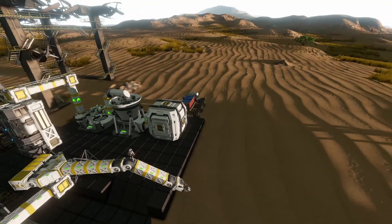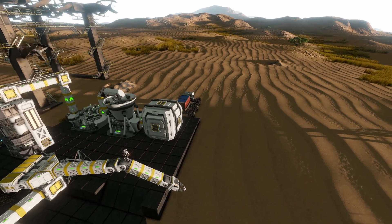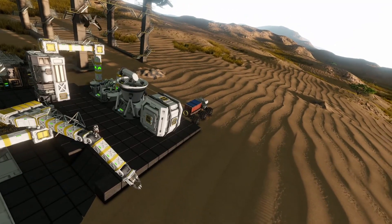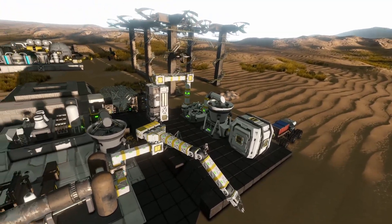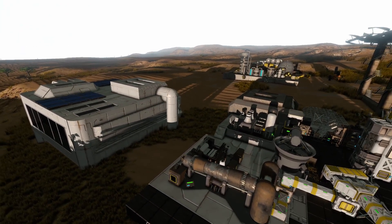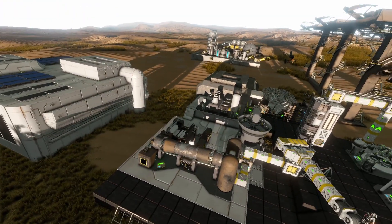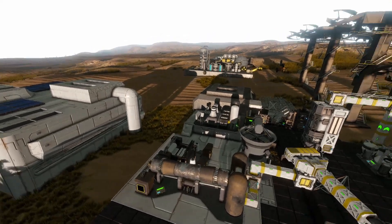Second, we need to retrofit the hauling rover to use small grid large cargo containers and get rid of the container on the back, because we can't pull and push stuff automatically through it — we have to manually unload. We've reached a point where we need things to be a little more automated, especially now that we got Izzy's Inventory Manager running properly. It wasn't learning the mats for the industry overhaul mod, so I had to reset it and teach it again.